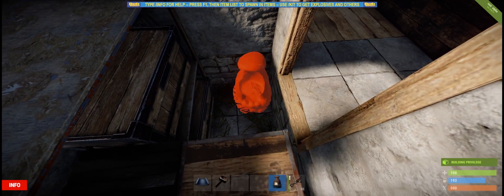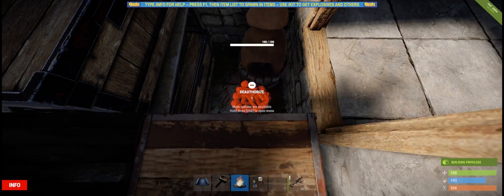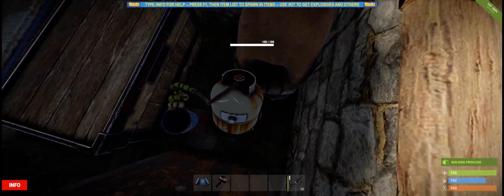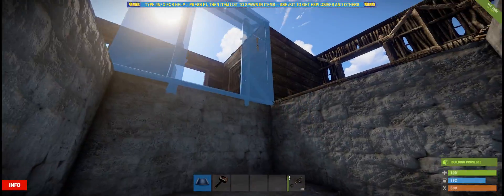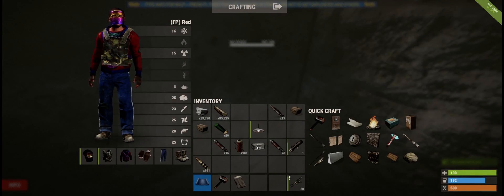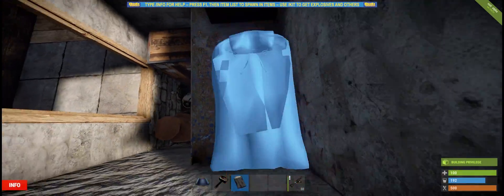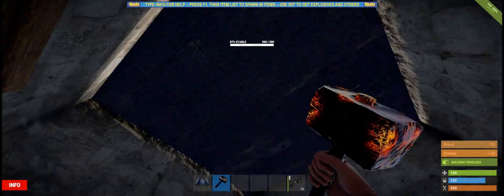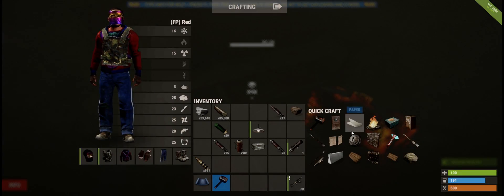I put my furnace there and my campfire in between. Put your water purifier there in case you don't have one — it's pretty useful, though not many people use it. Before you add your ceiling, here's the important part: add another storage box and your sleeping bag, because you won't be able to place your sleeping bag once the ceiling is on.